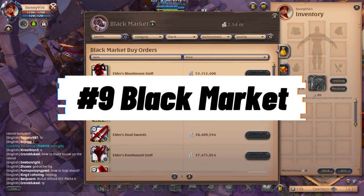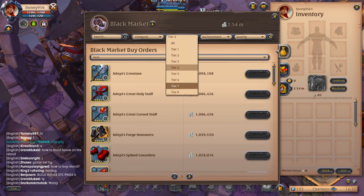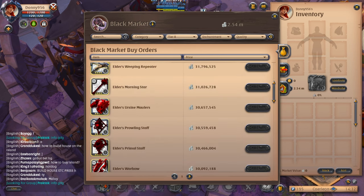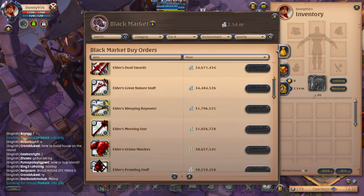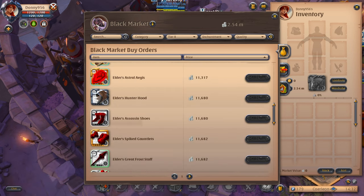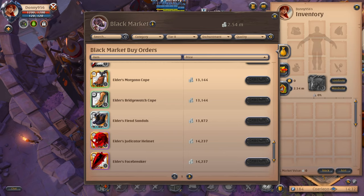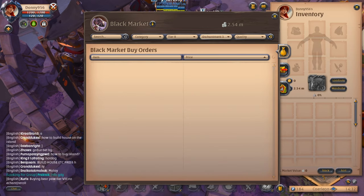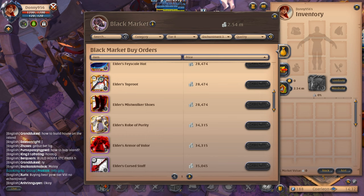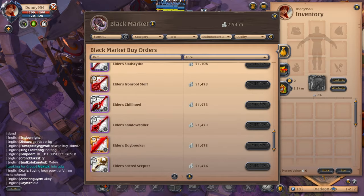At number nine is the black market, which might be the fastest way to become a billionaire in Albion Online. Since the server is new, there won't be many items available, and players who get their crafting up to tier 8 can see insane amounts of silver. Albion Online will create buy orders on the black market to get items into the game — but these won't be normal buy orders; they'll be for hundreds of millions of silver. This is a main reason I recommend focusing on one or two gathering skills. The black market is in Caerleon, which is a contested zone with ganking groups trying to intercept transports. My best recommendation is to do this with a guild, a group of people, or have someone scout for you and transport during non-peak hours. It is risky, but the reward is well worth it.